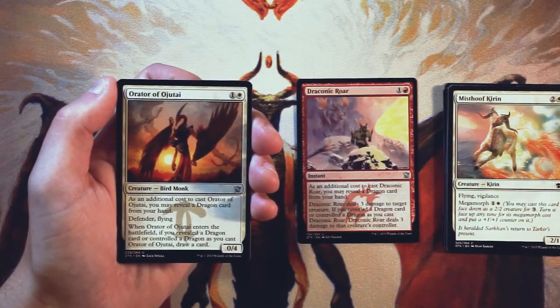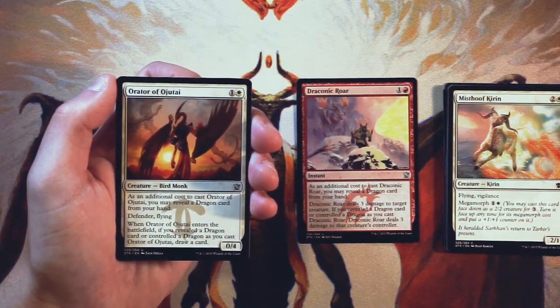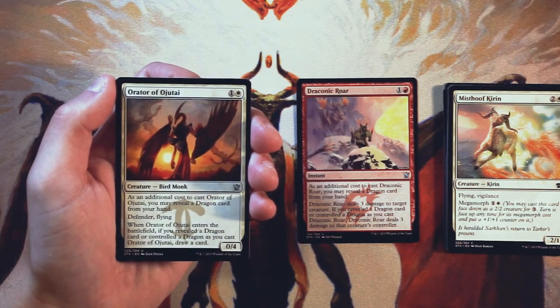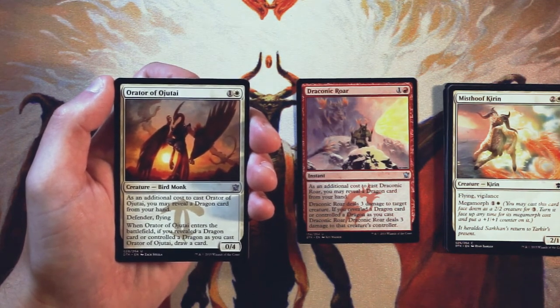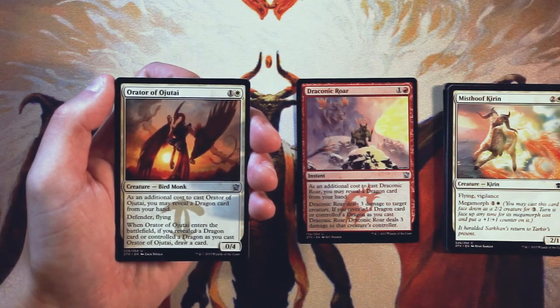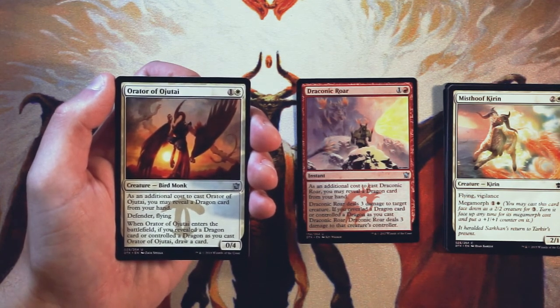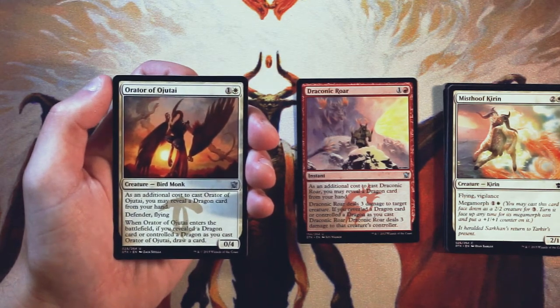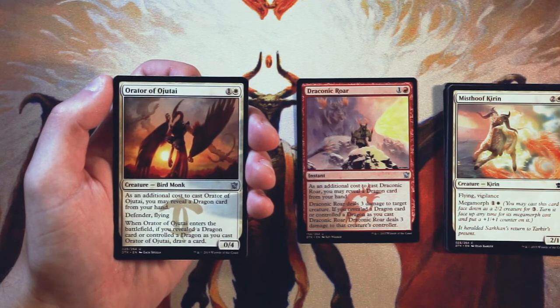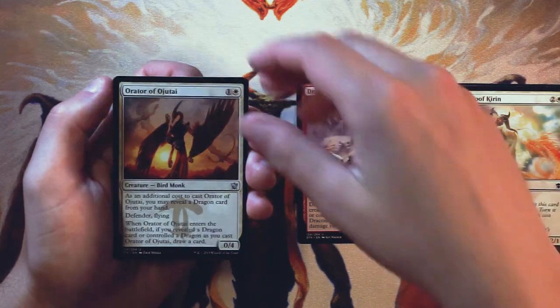Orator of Ojutai is a 0/4 for one and a white. As an additional cost to cast it, you can reveal a dragon card from your hand. It has Defender and Flying, and when it enters the battlefield, if you revealed a dragon card or controlled a dragon, you get to draw a card. This is fine — it's a stall card. You can play it out early, it blocks no matter what, which is great, and potentially draws you a card. The Roar is better since it's more aggressive. Assuming you have some dragons though, this is actually a very good card. In general it's fine but not amazing — it is just a 0/4 defender.